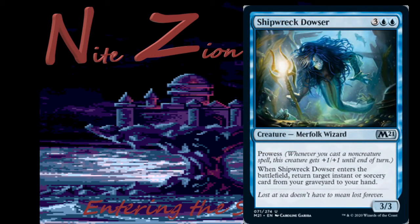Shipwreck Dowser — 3 colors, blue, blue — Merfolk Wizard, uncommon, 3/3 with prowess. When it enters the battlefield, return target instant or sorcery card from your graveyard to your hand. It feeds itself — this card's pretty good. Obviously for the blue-red spells deck in limited. Probably won't see much constructed play other than that — we have a 7-drop that sees Reanimator play occasionally, but that's from M20 and rotating. Doubt it sees constructed play, but it's solid in limited.